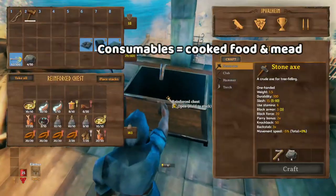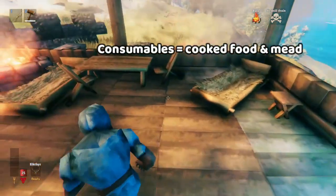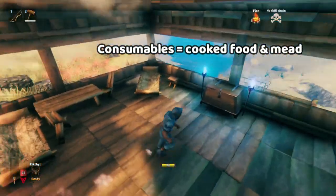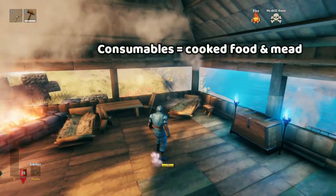And then the final part of our storage is the ready-to-eat food. This needs to be right next to your beds, because whenever you get up, you won't run around like a lunatic and get killed by something because you only have 25 health.